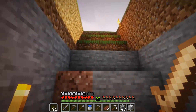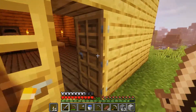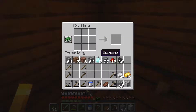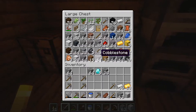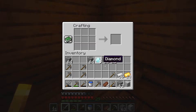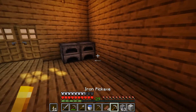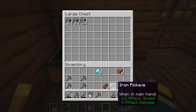Let me go ahead and do this. Oh yes, very nice — I have iron armor. We're gonna put this in there. Okay, we need a new chest, so we'll put it over here and drop all this stuff in there.